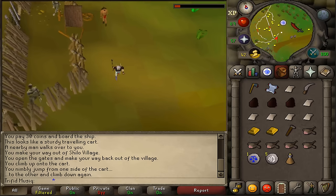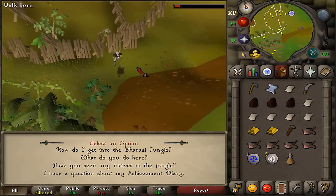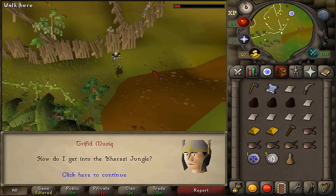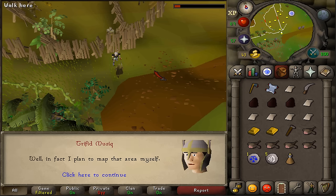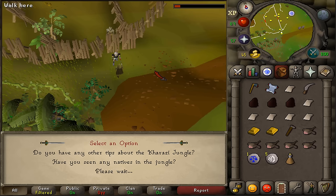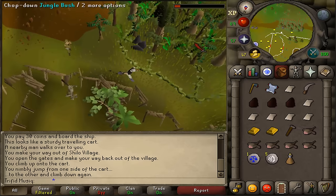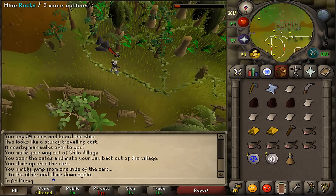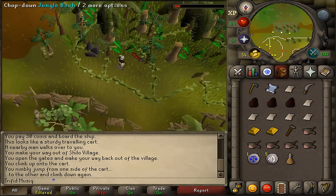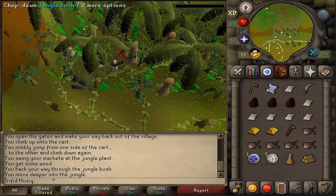Go south, southwest of the quest sign, and here we should find a jungle forester. Talk to her, select first option 'how do I get in the Khazari Jungle,' select the first option that you have a map, then select the third option and thanks. Turn your camera south — near the forester we'll find some trees and bushes to chop down. Stand between the two trees next to the rock, and let's chop down the jungle bush using your machete and axe to get through.